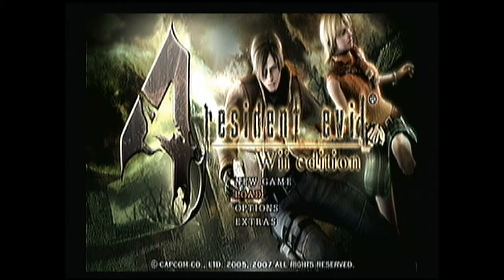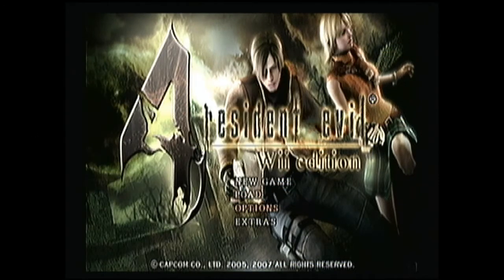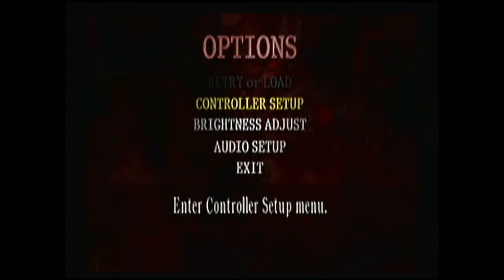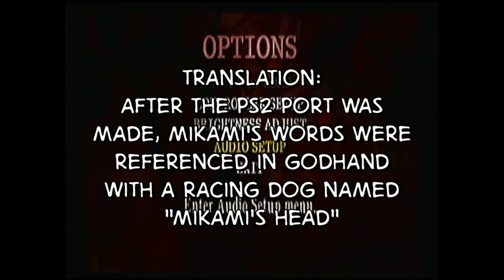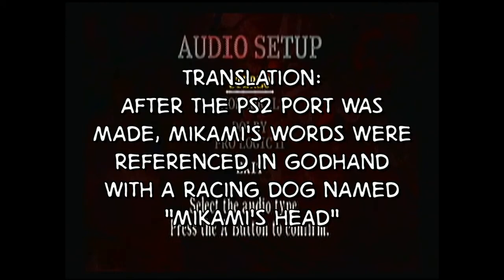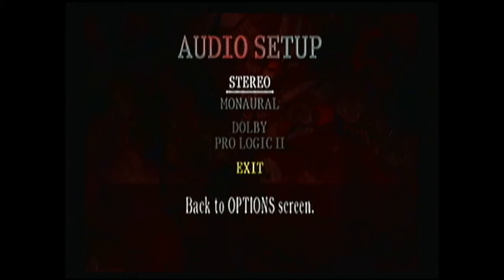This is the Resident Evil 4 Wii Edition — or, as Catone calls it, the chocolate sundae version with a fancy spoon. It originally came out on the GameCube, and that was supposed to be the only version. I think the creator said he'd cut off his own head before they made a different version, and then they actually created an item in the game. I'm going to quickly check if there are subtitles — it doesn't look like there are.